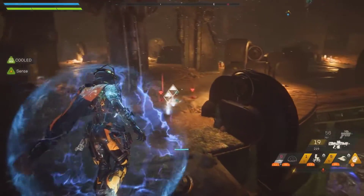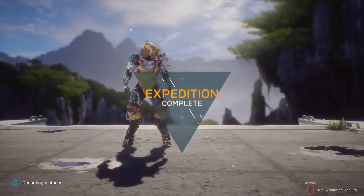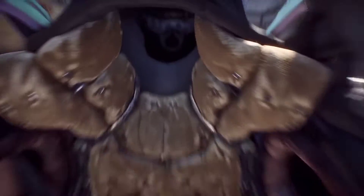You survived the Fury — head back to the fort. At the end of each mission, head back to the fort, collect your loot, customize your Javelin, pick a new suit, and head out for more. This time, let's enter Free Play.